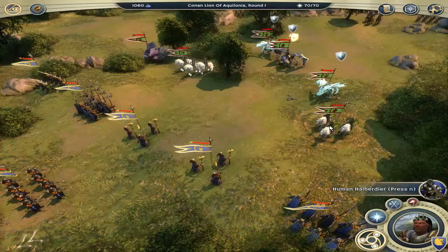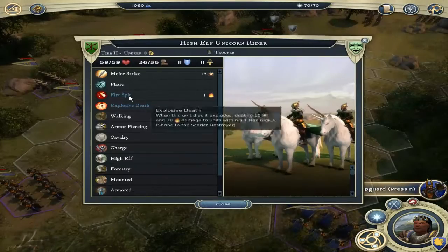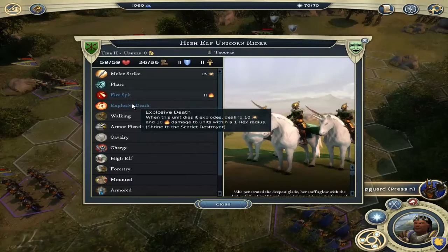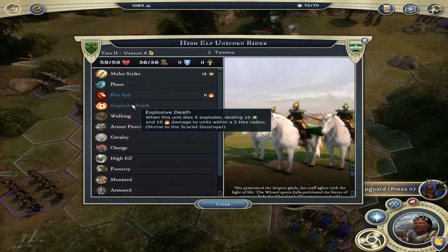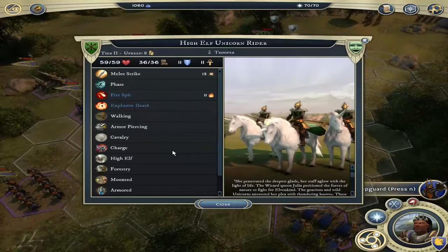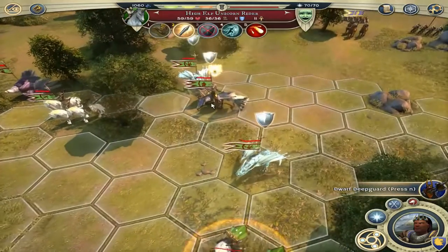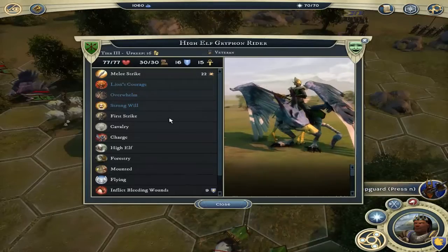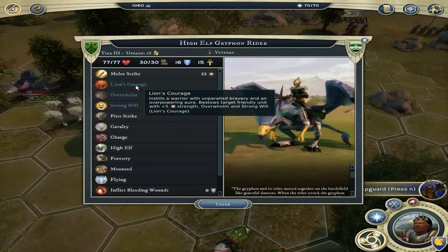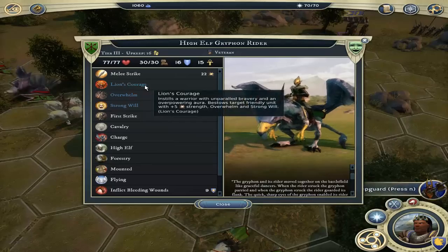They all have fire spit — why is that so? Shrine of the Scarlet Destroyer! Because she holds the shrine of the Scarlet Destroyer, they have explosive death and fire spit. Wow, makes them quite a dangerous opponent just because of that one explosion. The griffin rider actually has a buff — Lion's Courage dropped — giving it strong will. That is what Lion's Courage actually gives: overwhelming and strong will. That is the same thing we have.